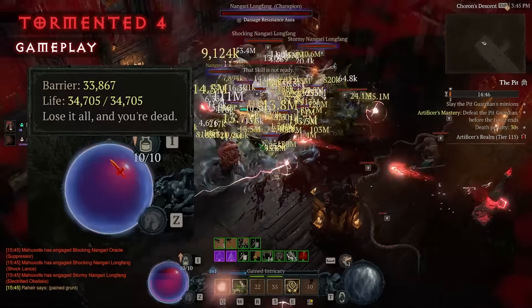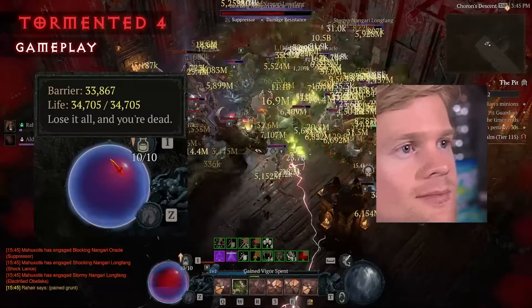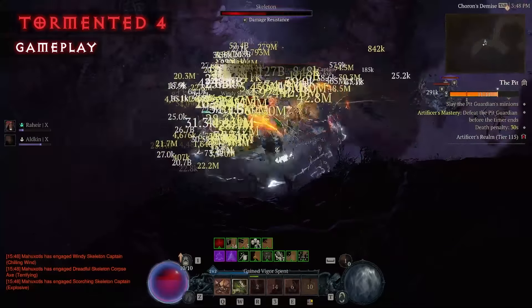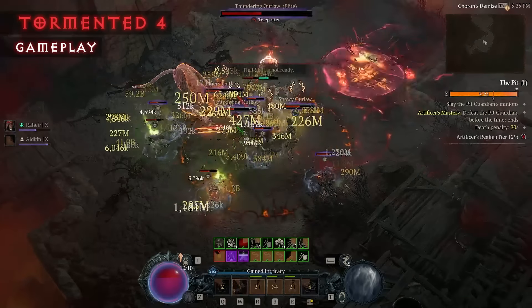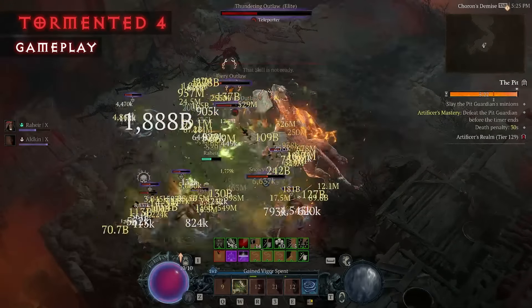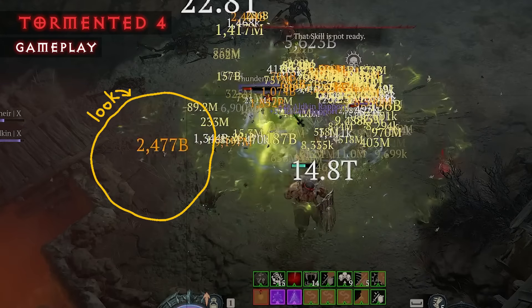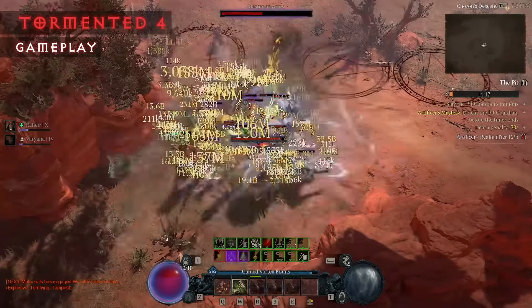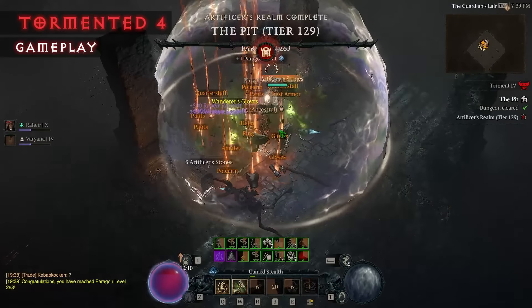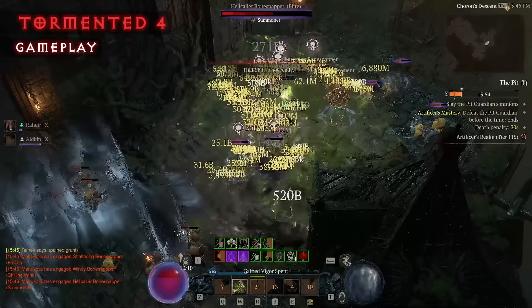The build can reach more than 34k of life and potentially the same number of barrier, making it practically unkillable. All of that while dealing tons of damage with satisfying poison explosions. Those explosions can reach up to two and a half trillion damage, which is a very big number. It can also push speed pretty easily, reaching up to 130 plus speed completion and speed farming pit 115 to 120 with decent gear.